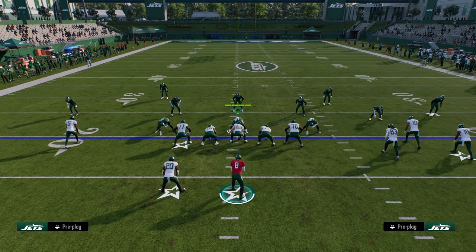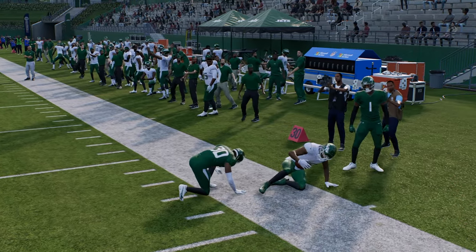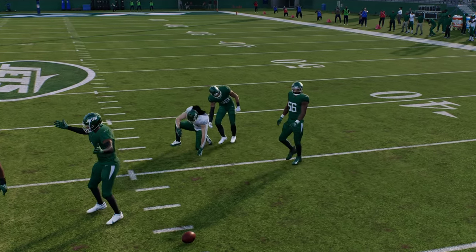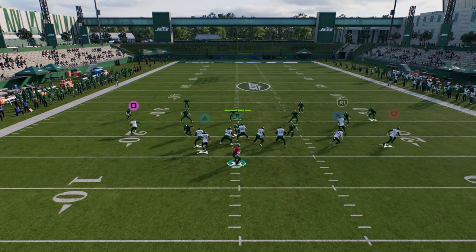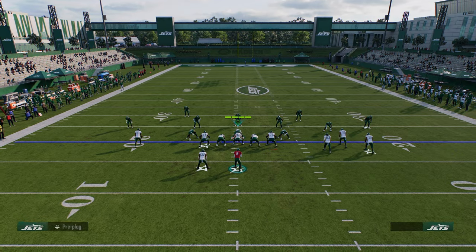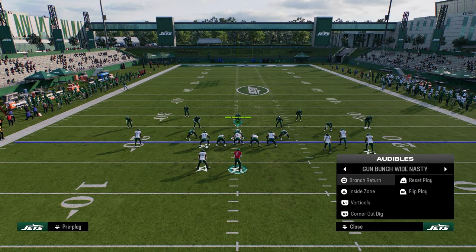Against basic defense, you always want to peek at the quick throw to the right side. If they shade down to defend that, look at this tight end route — it gets into a unique spot on the field. Sauce Gardner's KO is really the best thing to try to defend this, but you can throw it right there for a possession catch. That takes their user out of the middle of the field, and then you can hit that crosser in the pocket. This crosser is really effective, and you're able to beat pretty much every zone with this play.